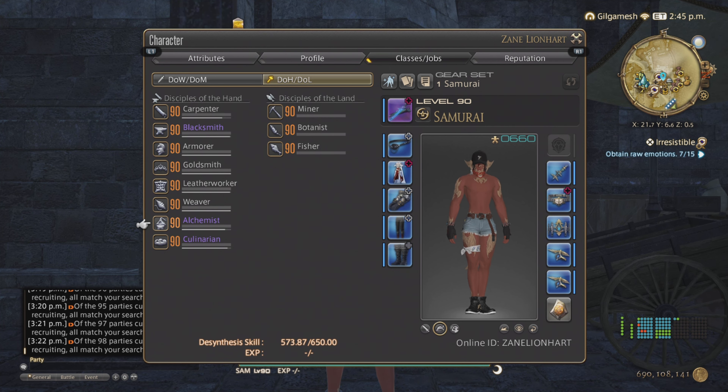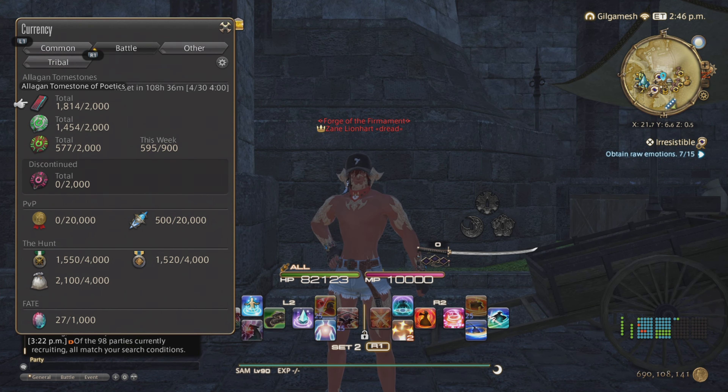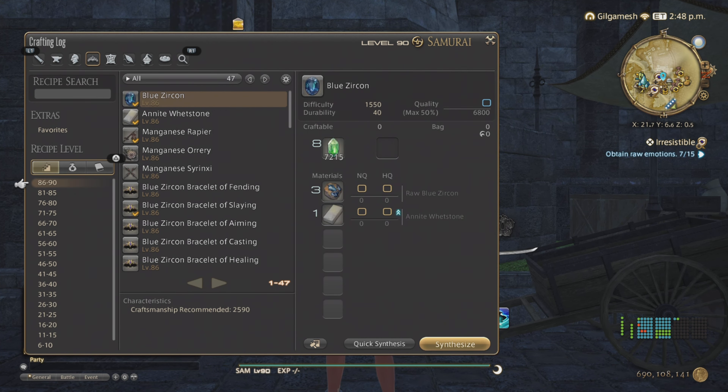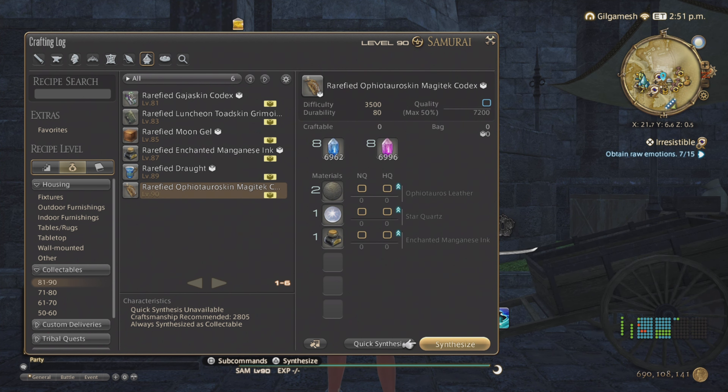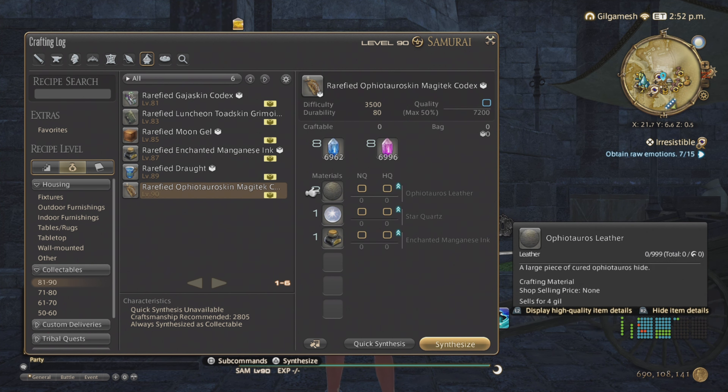For Alchemist, once you get to a certain threshold, use your Tombstone of Poetics to get weapons from the previous expansion. Or you can craft the script ones - the books - and lower their quality, making them normal instead of collectibles. That way you can desynthesize those since they have one less material needed compared to collectibles.